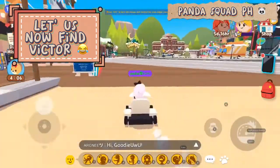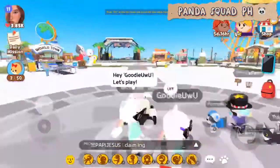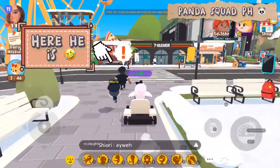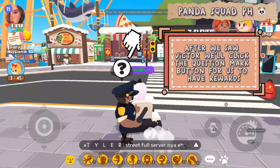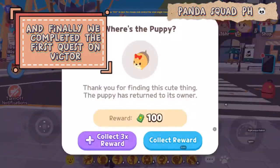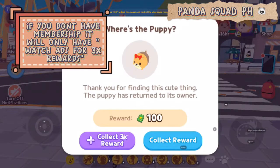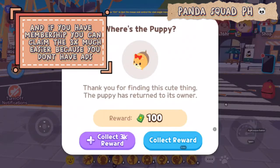Let us now find Victor. Here he is. After we find Victor, we'll click the question mark button to receive rewards. We completed the first quest on Victor — now you can collect rewards. If you don't have membership, it will only let you watch ads for 3x rewards. If you have membership, you can claim the 3x much easier because you don't have ads.